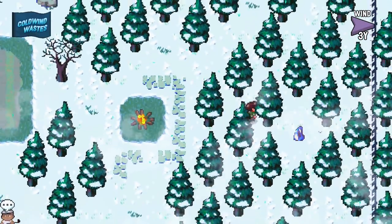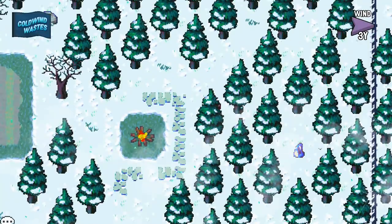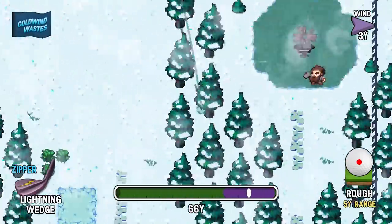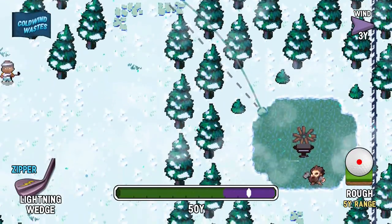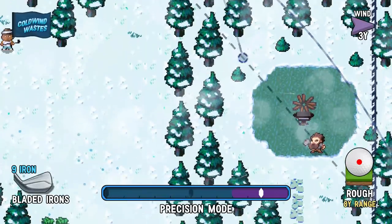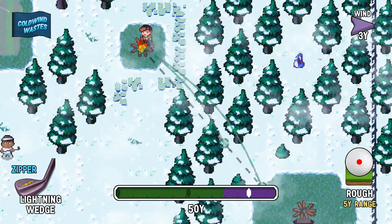Did that bounce off the stump of the tree and then bounce? I have no idea. Can I just hit a ball over there and ignite it, or do I have to use my lightning wedge? I know I can use my lightning wedge to light it manually, but the trees are severely in my way on the other side.